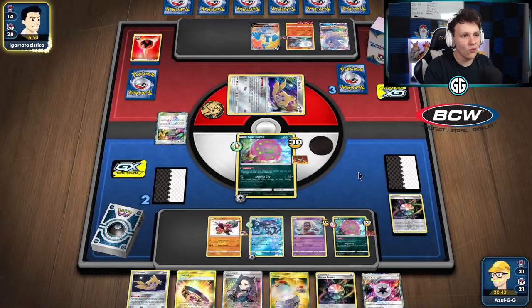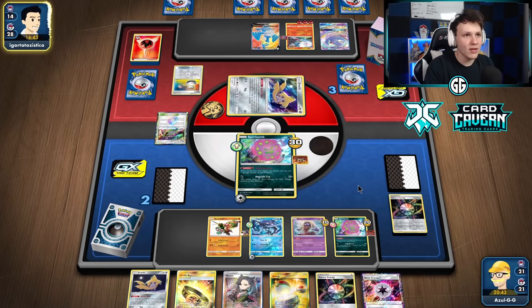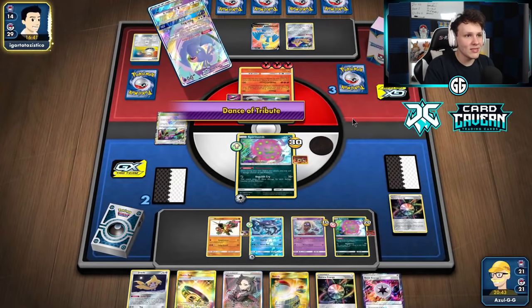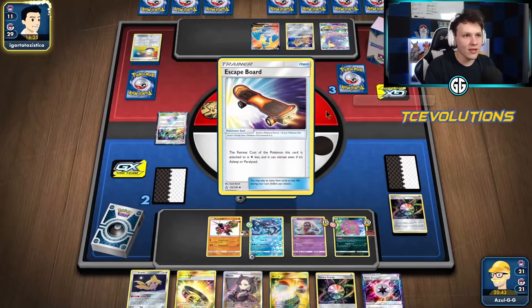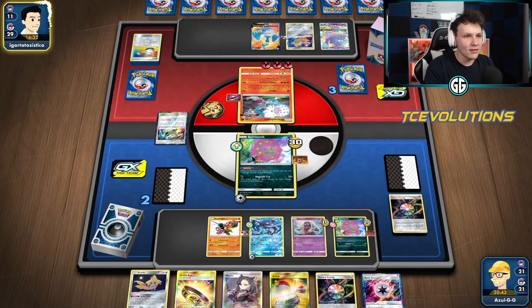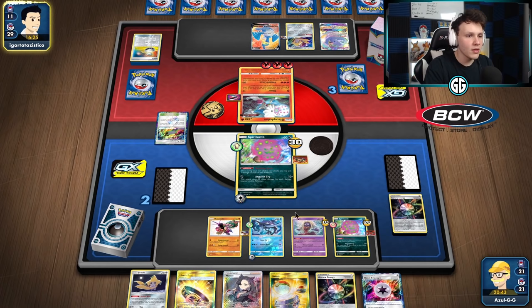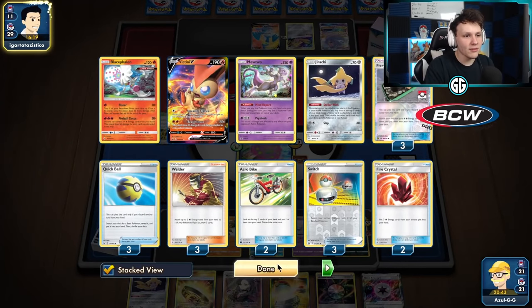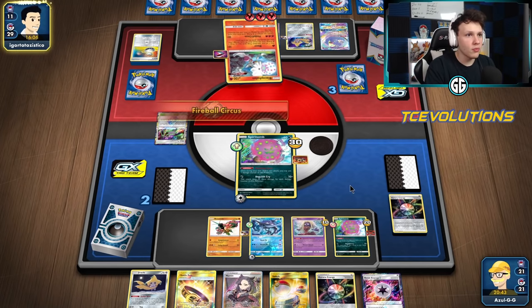We have two Boss's Orders left — we can actually end the game this turn by knocking out Oricorio. There's a switch into Blacephalon and a Dance of Tribute. If the Welder isn't one of their last two prize cards they'll probably have it next turn — use Cramorant, then Burst GX for the game, or Burst GX then Mind Blown. They probably want to deal with one of our attackers. Did get Blacephalon GX back, so they'll likely Spit Shot next turn then Burst GX. Here comes Fireball Circus — knockout.